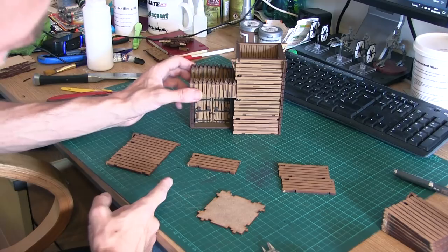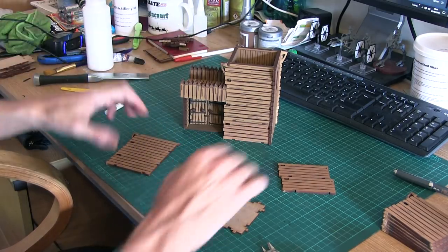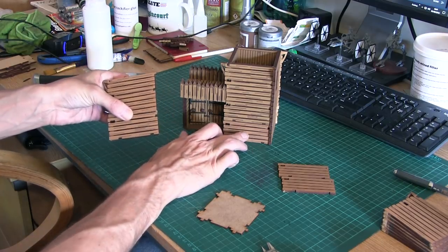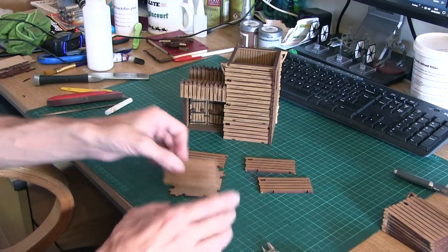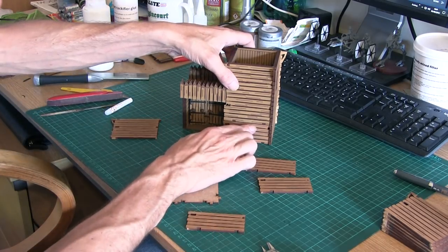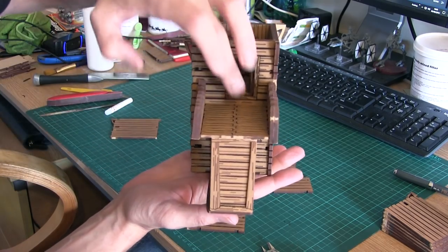Working on extending the tower is going really well. The towers were this big but because we wanted the palisade on top we've had to raise them. I've taken the bottom off the tower components — I had two spare towers so I've done this with one already, and I've got another four pieces I've already taken off. These will get assembled around this piece here, and then once they're all on I'll just glue this to the bottom of the tower. So you can see now I've got my rampart level in line with my door but the tower is raised.